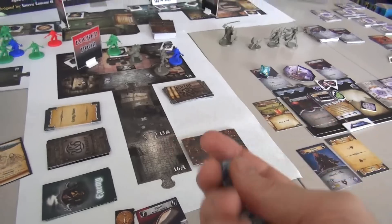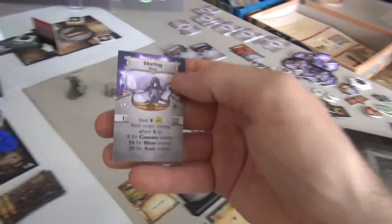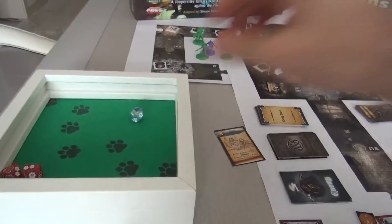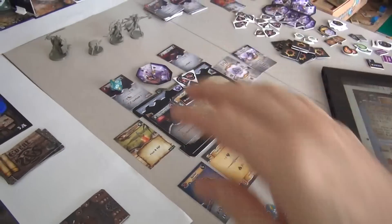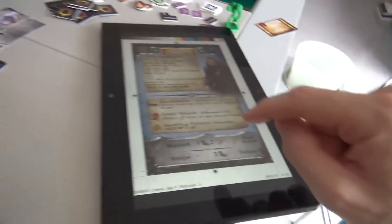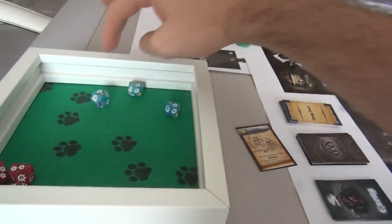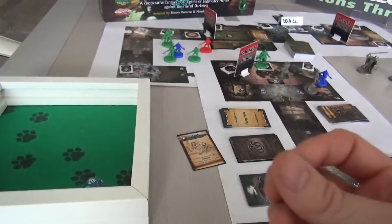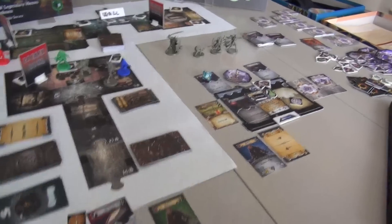Six points of damage are coming her way and her armor only lets her roll up to 3 defense dice. She rolls and gets three lightning bolts but no shields — she can reroll one, but that's still only 1 shield absorbed. Six damage minus one absorbed equals 5 damage. Combined with the 4 she already had — she's going to die. She should drink her healing potion to clear the 4 first. She drinks it, heals completely, then takes the 5. She's near death's door.